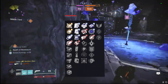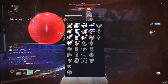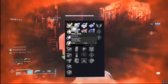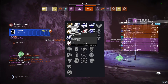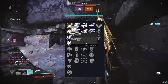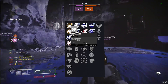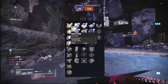Going over the PvP god roll: for the barrel I think Hammer Forged Rifling for that +10 range, or Small Bore for stability and range, is super nice. This weapon sometimes just doesn't feel like it has that much kick or recoil, which throws me off — especially with the recoil direction being exactly 100. Having that extra stability and range definitely helps in my personal opinion.